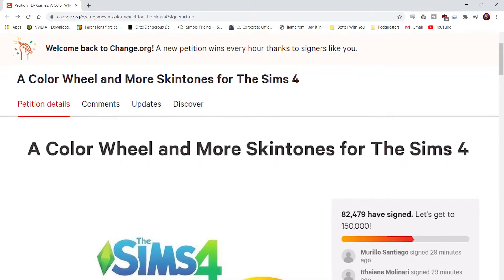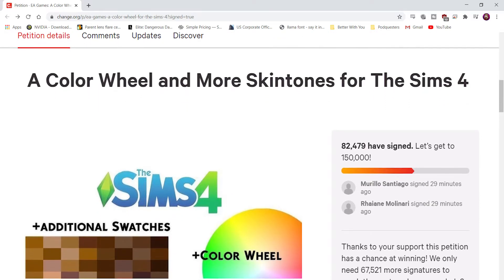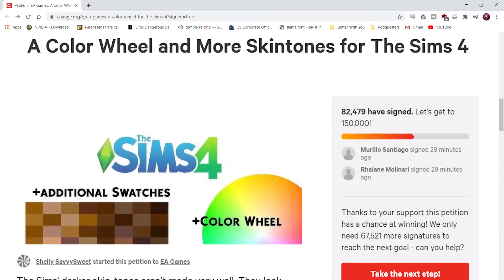We need to hold them accountable for things that should be done automatically, especially in a game where you create yourself. There's a petition on Change.org that I've signed to get more skin swatches and a color wheel added to Sims 4. I've included the link down below — please go do that.